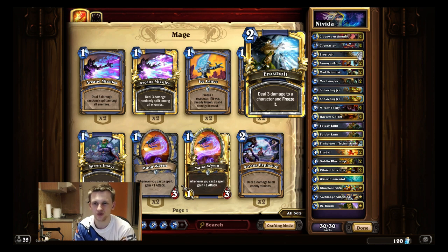Frostbolt isn't that important because most of the time you can't afford to remove minions from the board anyway. The way Mech Mage wins is by playing a minion on curve every turn — if you miss a turn you lose. I don't need a second Frostbolt. Some people cut Fireballs instead, but Fireball is way too important — it's an insane amount of burst damage and an effective tool for dealing with bigger threats. I cut one Frostbolt and I'm not regretting it.